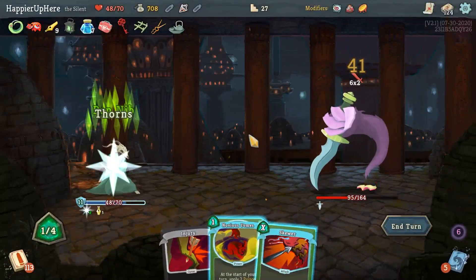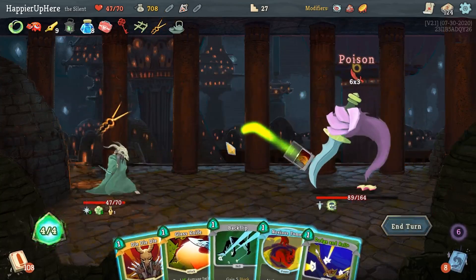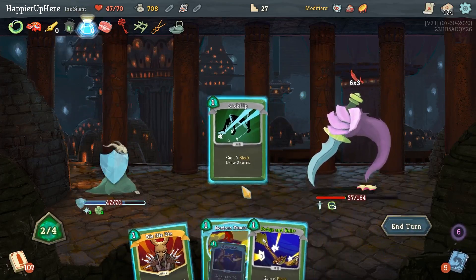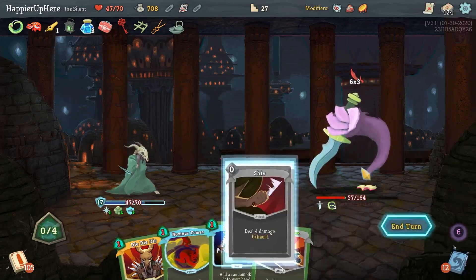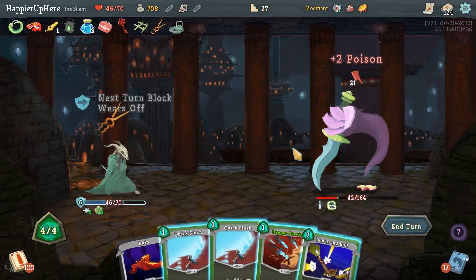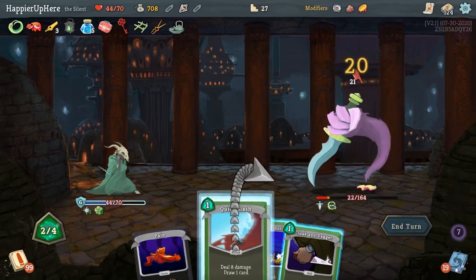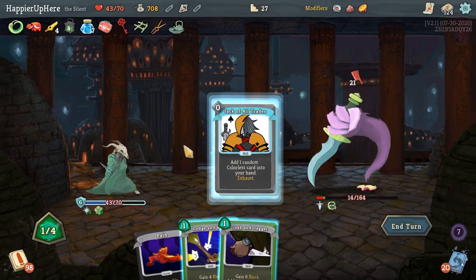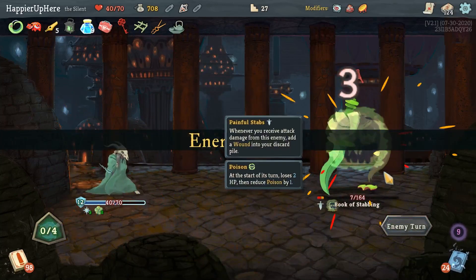This is probably the best time to use the Liquid Bronze. Losing one HP here - sadly eighteen. Double damage, Glass Knife seems good, then Backflip, Dodge and Roll, and Cloak and Dagger. Taking another one damage - twenty-one. That Pain is gonna make the Masterful Stab pretty useless. I'm going to take a bunch of damage. Can I kill? No - that's fine, I'll be able to kill next turn.